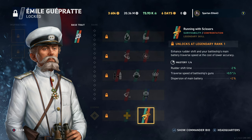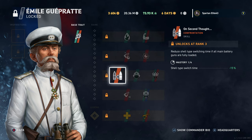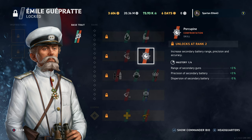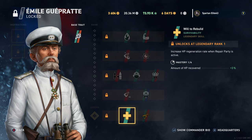Running with Scissors decreases rudder shift and gun traverse but increases dispersion — no good for anybody. So for the French battleship brawler: Brawler, Porcupine, Megalomania, Master Mechanic, and Will to Rebuild. That's all I've got. Hopefully you guys enjoyed — I apologize for the long video, but that's the only way to do these commanders correctly.